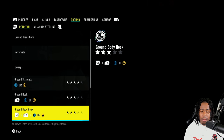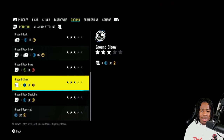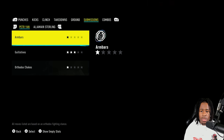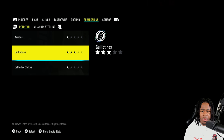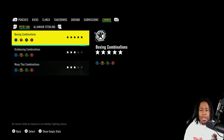The ground hooks are level 3, and to the body basically everything is level 3 besides the ground straights. Going to his submissions — arm bars are level 1, orthodox chokes level 1, and guillotines are level 3. Again, his submissions stat is only 87.